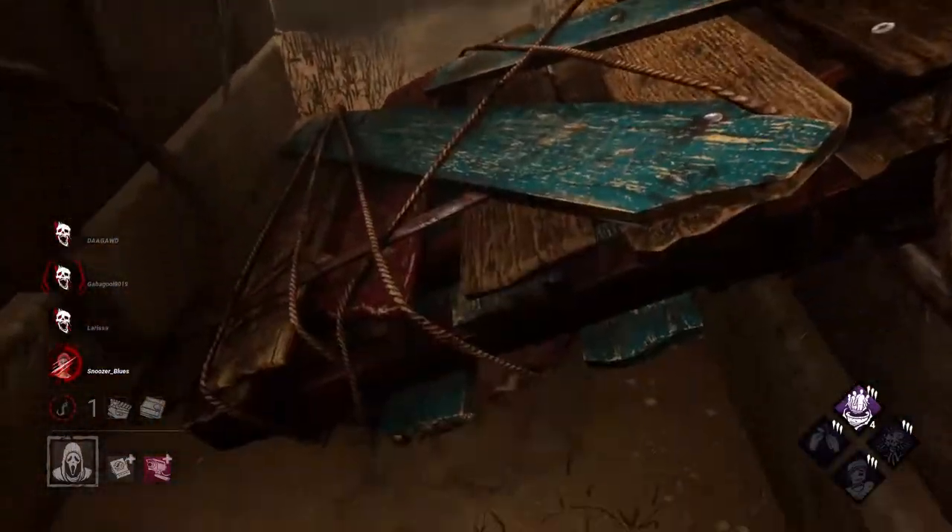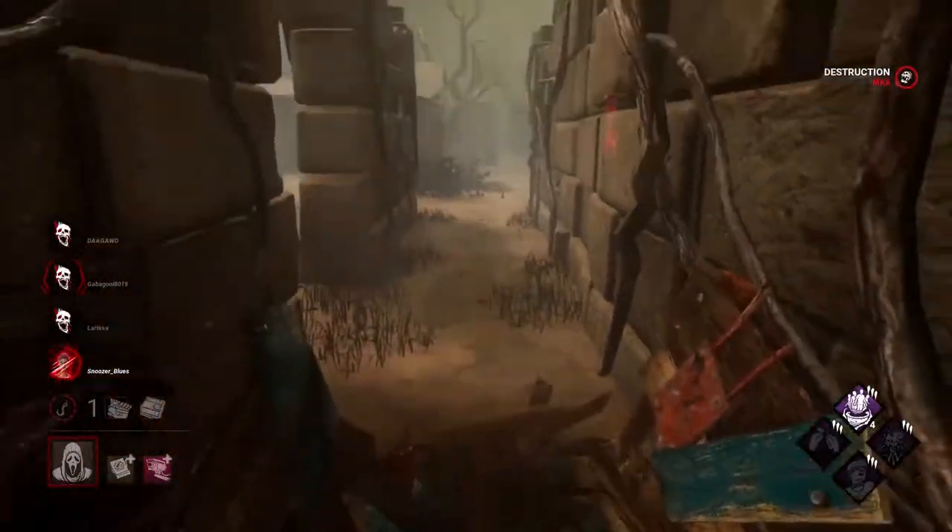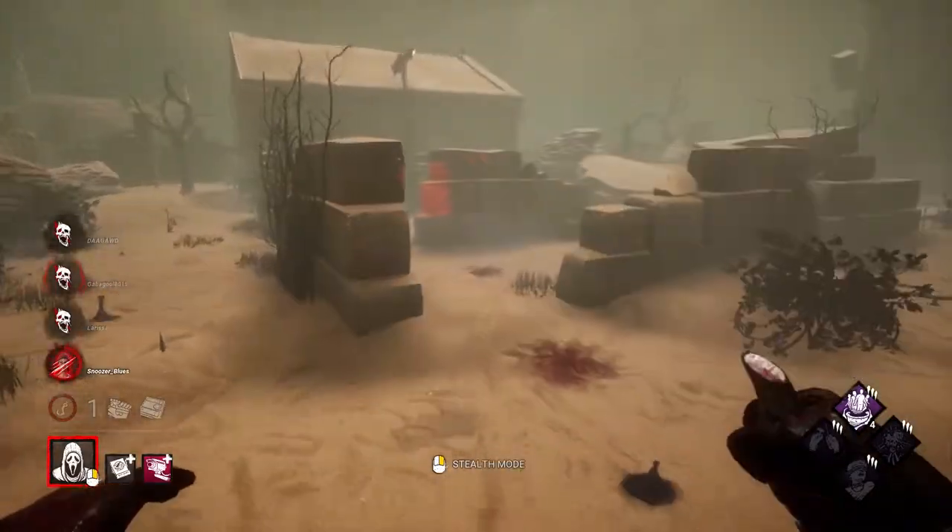This is the power of this build - destruction, annihilation. Use stealth perks on stealth killers. It just throws people off.